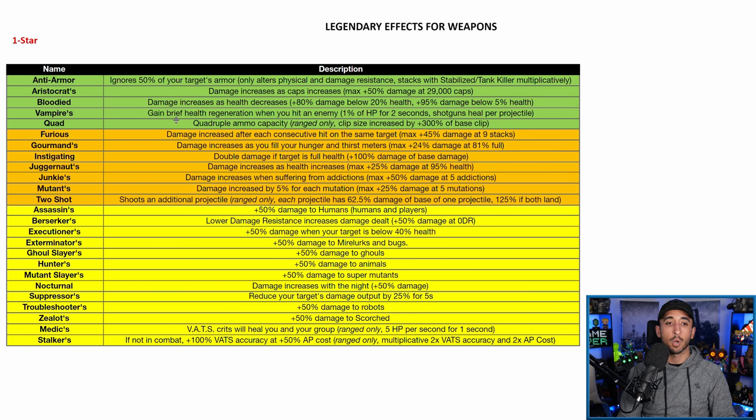If you just want to deal as much damage as possible, bloodied is still the build, with all the other benefits of a low health build: Unyielding armor, mutations, Nerd Rage. You can really deal a lot of damage with a bloodied build. It's not as good as it used to be, but it's still the highest damage-dealing legendary effect and build in the game.